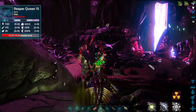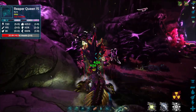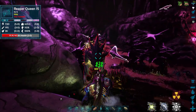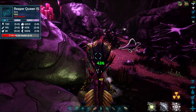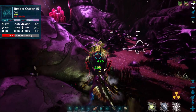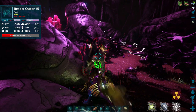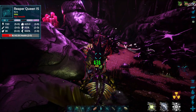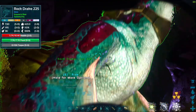The mods I use on my server in this playthrough are the Awesome Spyglass, which you can see showing health, Superstructures for building pieces, a pulling mod for inventories, and Dino Storage Version 2 which is the soul box. Superstructures is working on ARK Survival Ascended and they're doing it in stages. Dino Storage Version 2 I haven't seen anything about yet. The Awesome Spyglass is on ARK Survival Ascended as well.